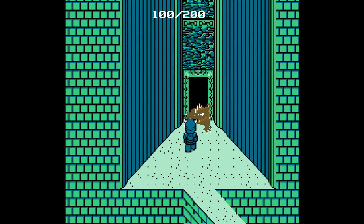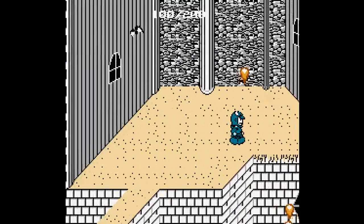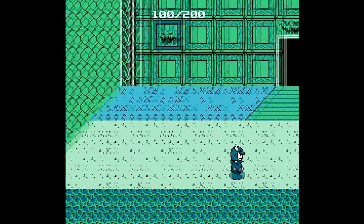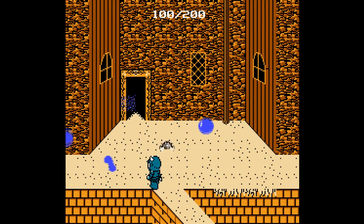The boss fights are kind of lame, because you go close to them and you shoot your sword at them. And they don't attack you when they're getting attacked, so it just makes it really easy. But not by much, because when you die, you have to start all the way back at the beginning. But at least when you want to continue the game, they give you the courtesy to put the password in there for you — unless you shut off the game, then you're pretty much fucked.